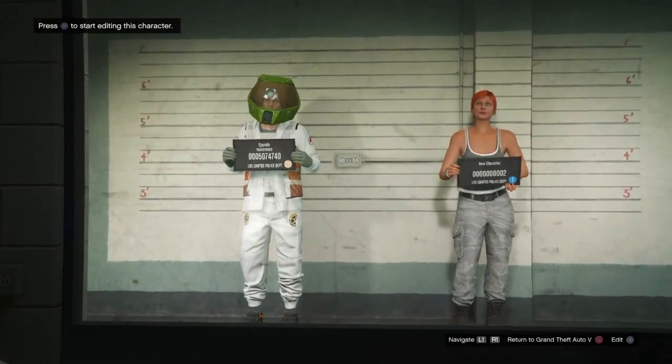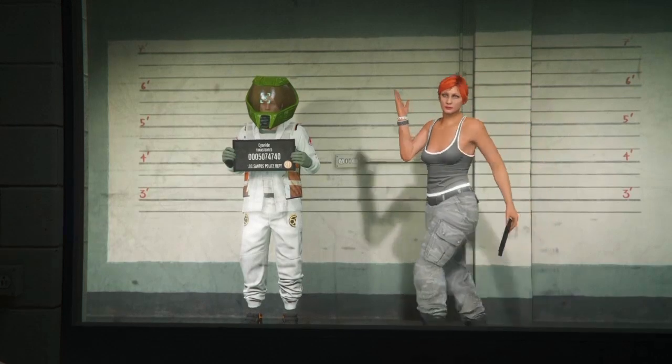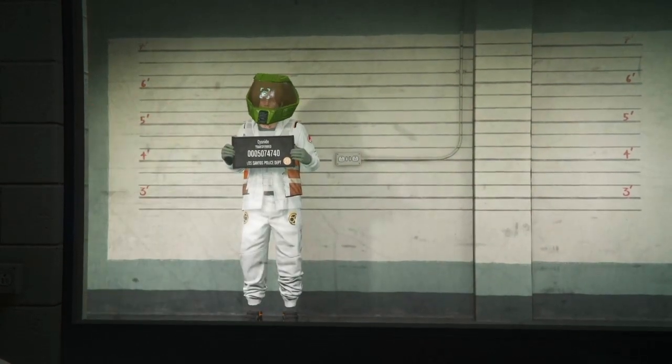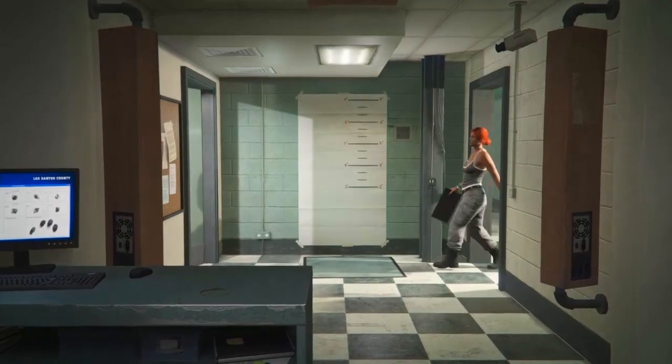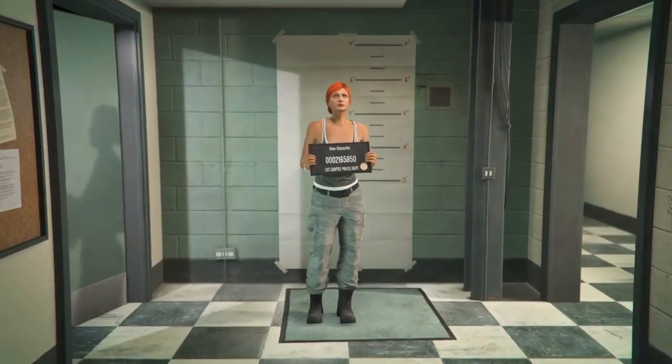Once you're here, as I said, your male character has to be on slot number one and your female character has to be on slot number two. From here, go ahead and create a female character. If you already have a female character created, simply delete that female character and create a new one.